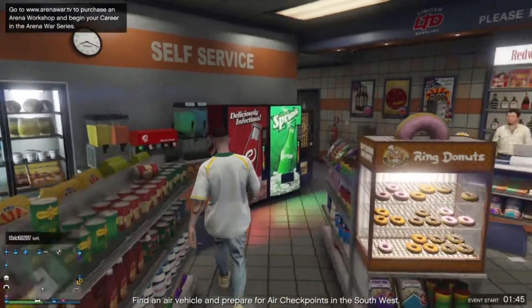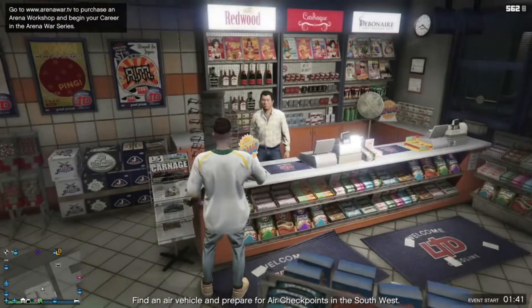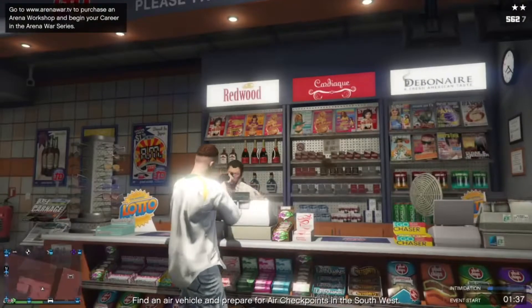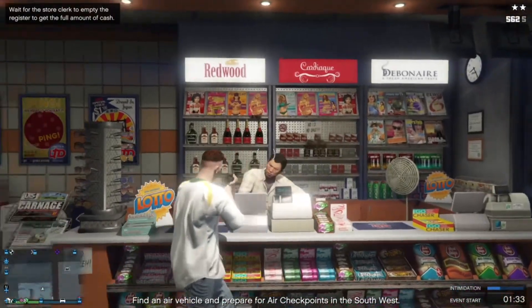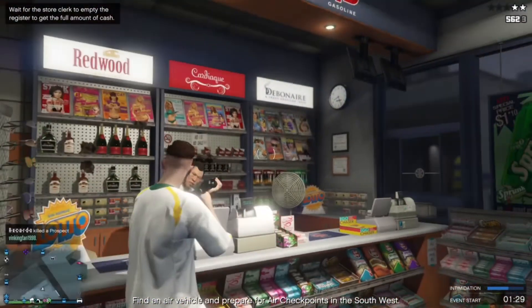So again, we're going to walk in, kind of like just a regular person. Normal person. And then we're going to pull out a pump shotgun and we're going to intimidate him by shooting stuff around him. Make sure you don't actually shoot him in the head or you're not going to get the objective. I believe you have to get the money. I've never had this objective before.